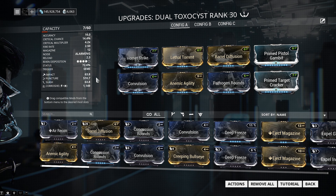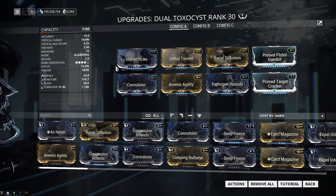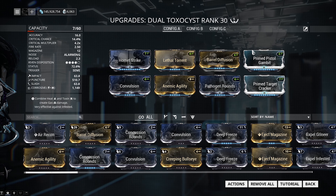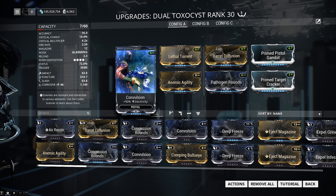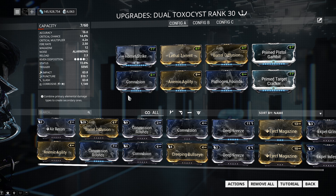The secondary weapon you use does not matter — the damage, crit chance, crit multiplier, and status chance of the weapon itself are irrelevant. What matters is the mods on your secondary weapon, because Peacemaker takes those mods and applies them to the Regulators. The ideal secondary mod setup is: Hornet Strike, Lethal Torrent, Barrel Diffusion, Primed Pistol Gambit, Primed Target Cracker, and then your elemental damage mods.